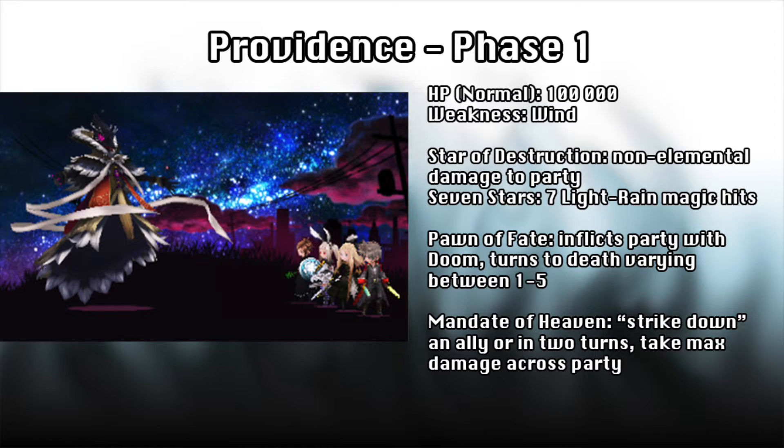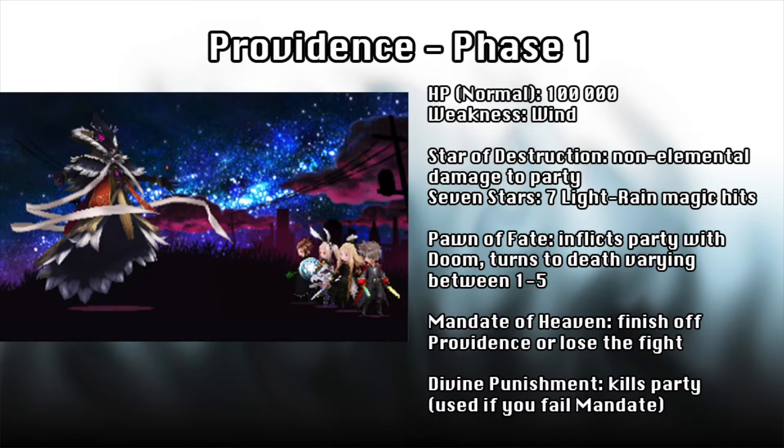After the heal, burning his HP should be your goal. At low health Providence will activate Mandate of Heaven again, but this time it has a different condition — defeat him in two turns, or die. This is now a DPS race to finish him off in two turns or else you will lose the fight and have to restart. In my opinion, you can use Calm to completely negate his divine punishment move should you fail to kill him.